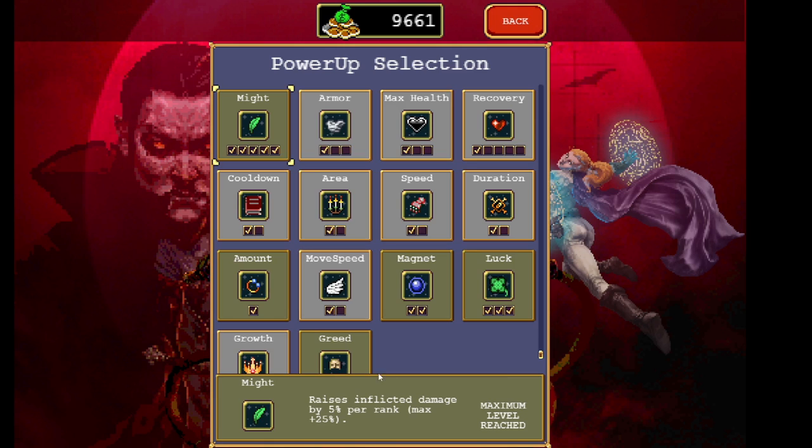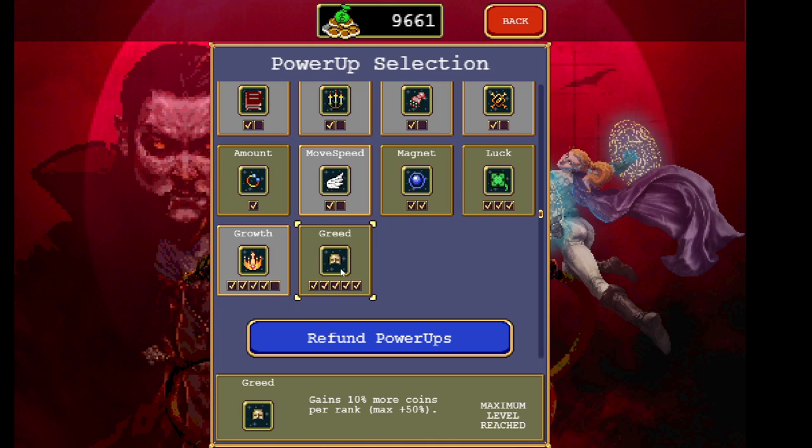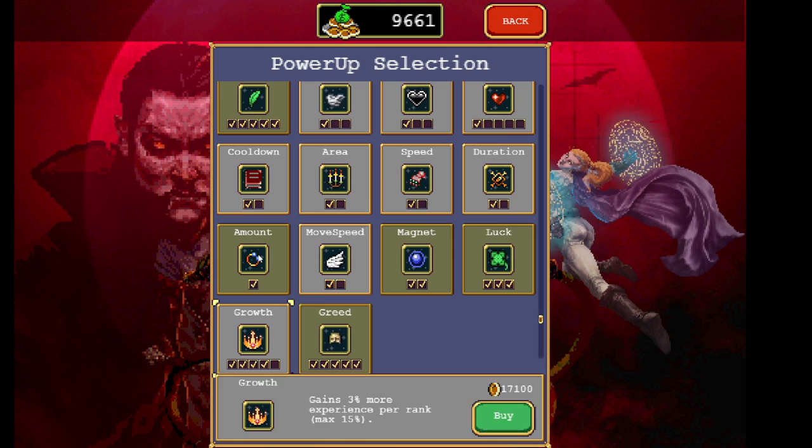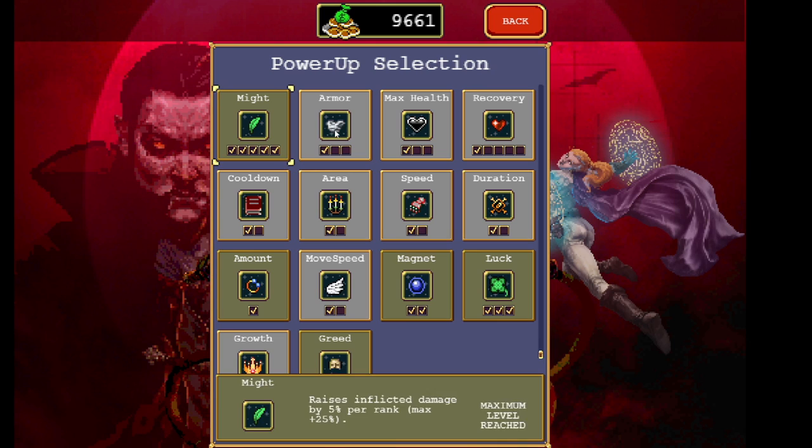Now let's look at what you want to buy once you start earning coins in the power-ups. In my opinion, the first thing you want to do is max out Greed. This gives you 10 more coins for every rank you put into it, letting you get more coins faster to buy the other upgrades faster. Other than that, you want to go with Growth for increased experience. Amount is probably the most powerful upgrade in the game — it gives you another projectile to all weapons as well as a flat damage bonus. You can also do Armor, Health, and Recovery, which are very helpful for staying alive as a new player.